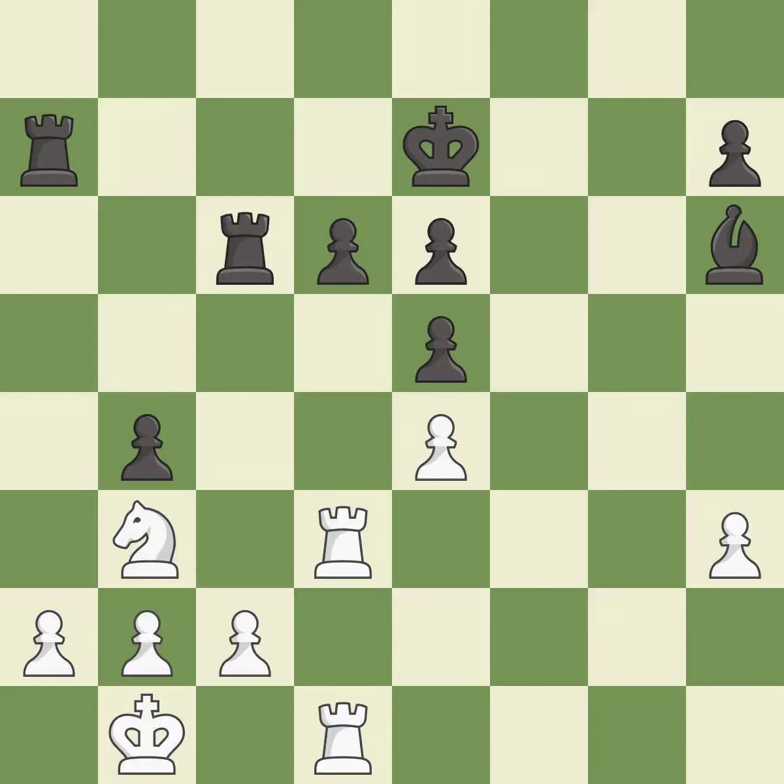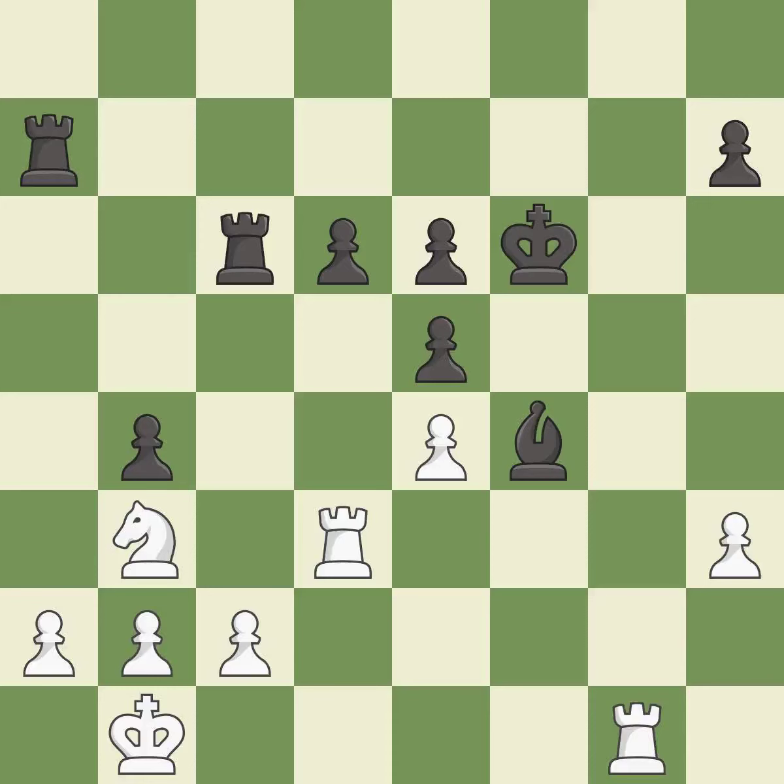Takes back — it is best. This takes an outpost, an active square where the bishop cannot be kicked out by a pawn — it is good. The rook is now on an open file, which helps control squares across the board. This is the only move that works. This threatens to create an x-ray attack through two pieces — it is a great move. This stops the opponent from being able to create an x-ray attack through two pieces — it is best.